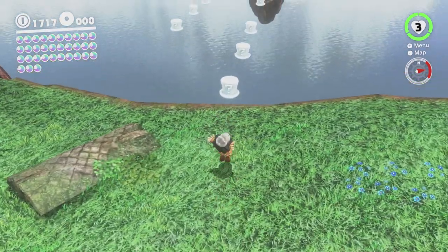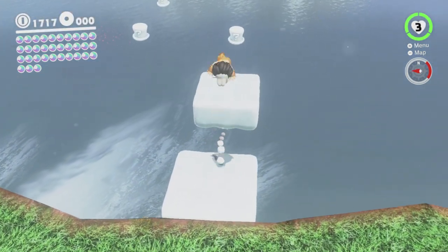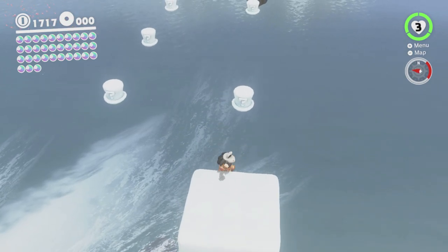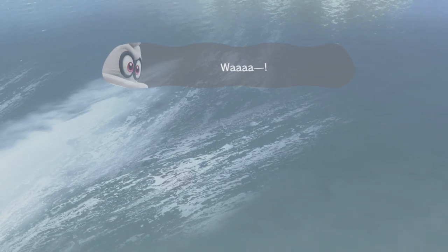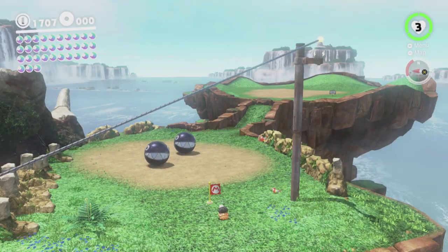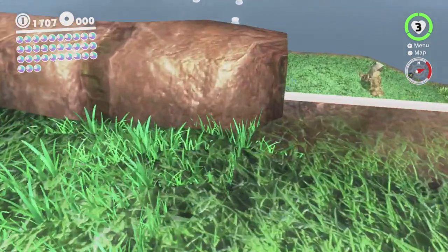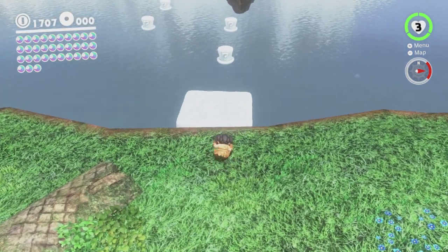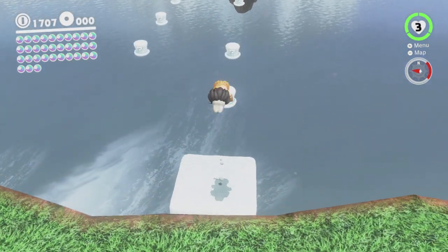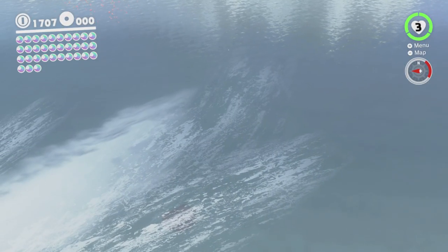This is a good spot to start from. This is really scary, because we can't activate these platforms very well while we're platforming around. So it's really precise platforming over platforms that you have to hit with your hat, which you can only throw when you're in midair, which means you have to time the throw very, very carefully in order to actually hit the platforms. And they're timed as well, so they will go away after a few seconds if we don't speed up and get to the next one as fast as possible. Oh my god, this is a challenge.